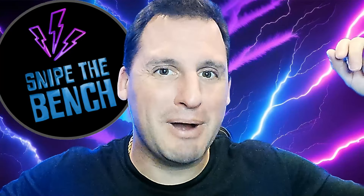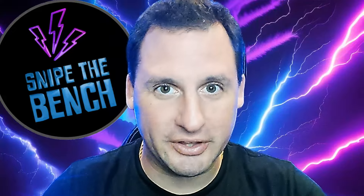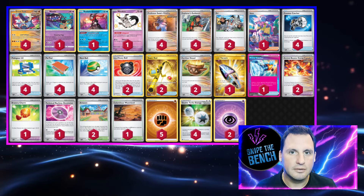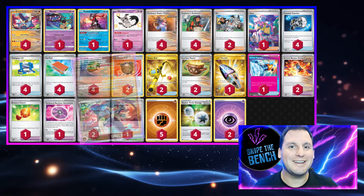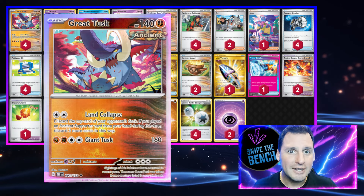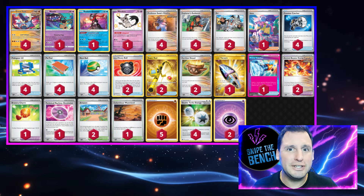What's happening today - I tried my luck with the Great Tusk Mill deck. Let me show you what I came up with and go to the deck list. The main attacker is going to be Great Tusk with its Land Collapse, which costs two colorless. You get to mill either one card, unless you play an Ancient support - then you can mill four cards total.